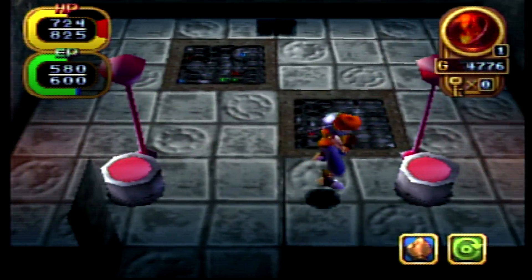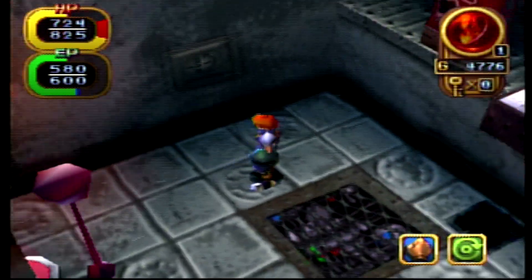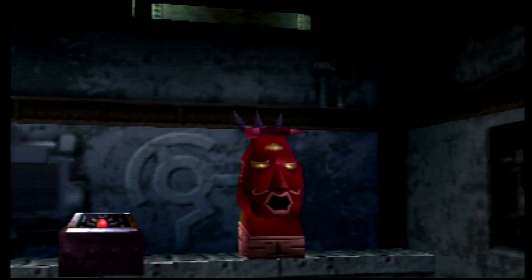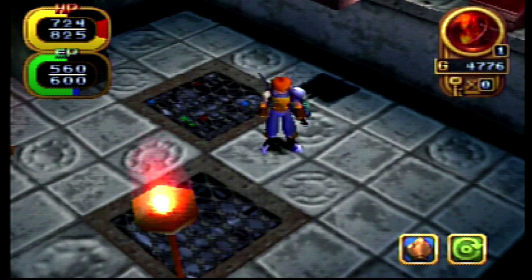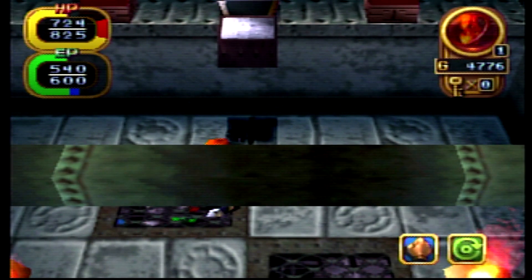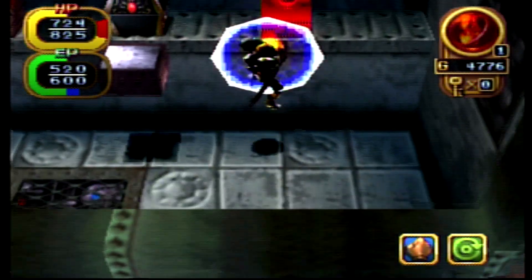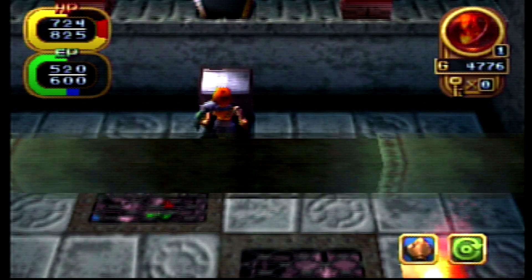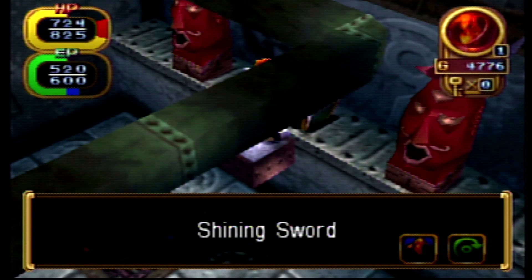Wait — oh, wait, right. You have to light both of these first. Okay, now they have bombs, so yeah, you can see where this is going. Really, it's just finding the proper timing. There we go. Oh, we got the Shining Sword, which is the level five sword!